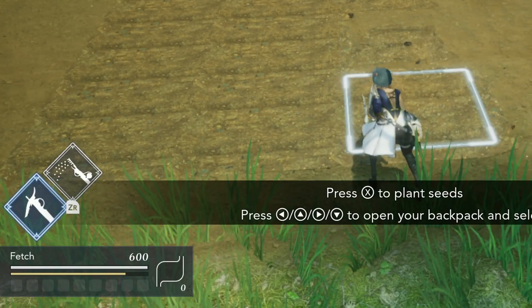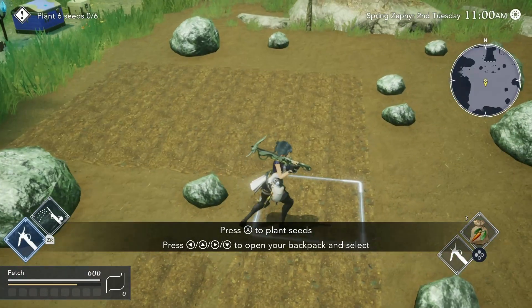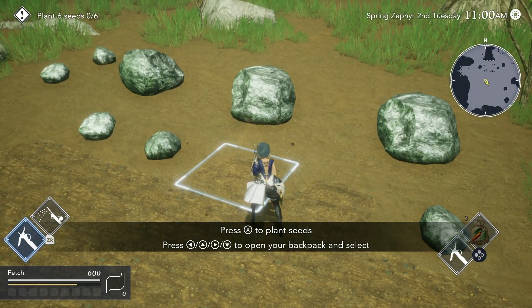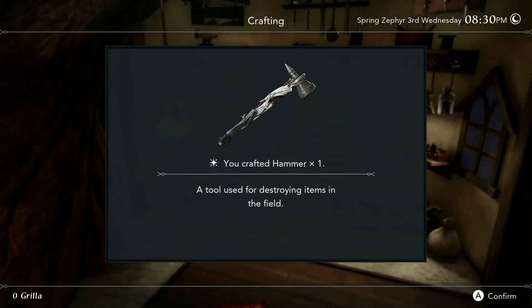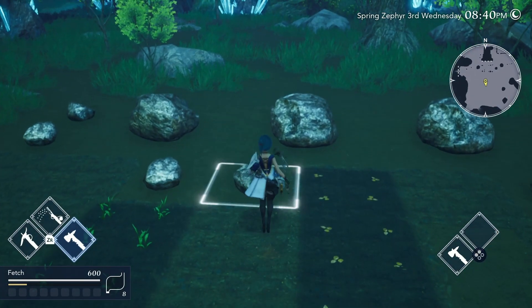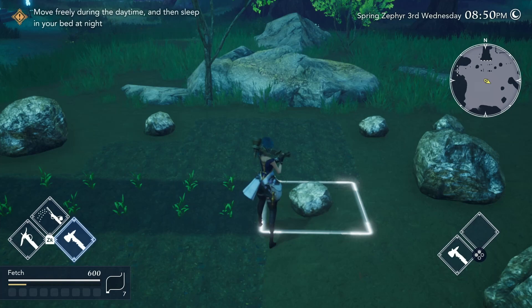On the bottom left you can see my stamina — the yellow bar going down. But that's fine, we've got plenty. You can tell there's a lot of rocks in the way. Shortly, the game will introduce the ability to craft, and one of the first things you can craft is a hammer. The hammer will allow you to smash the smaller rocks, but for the big ones you'll probably need to upgrade the hammer.